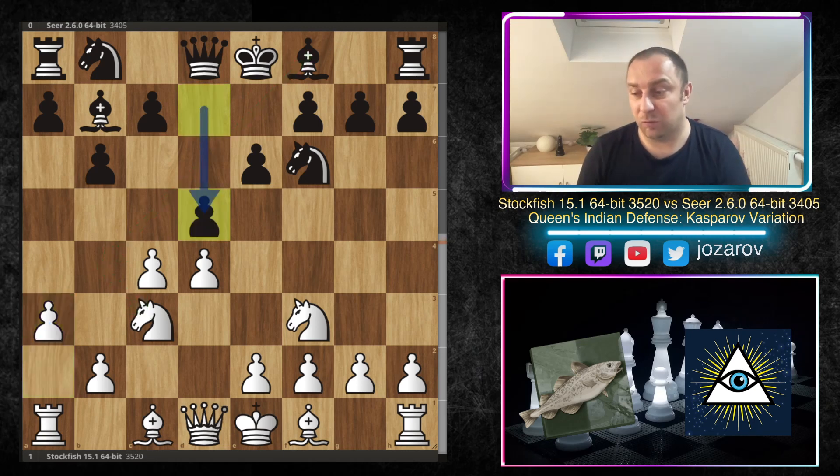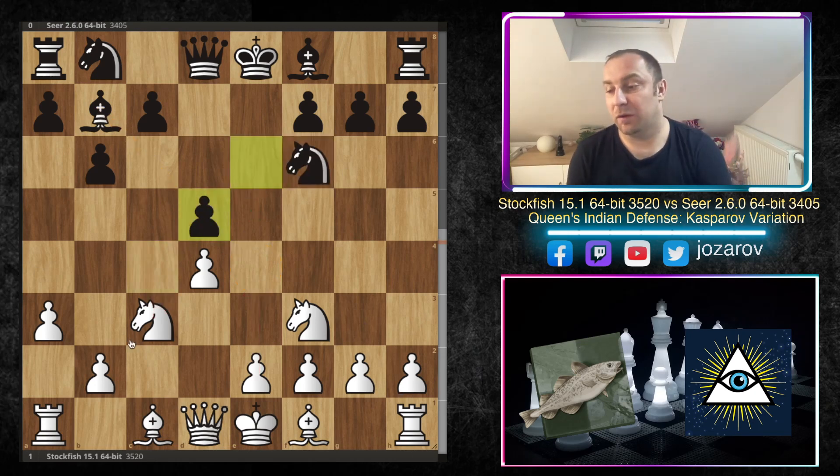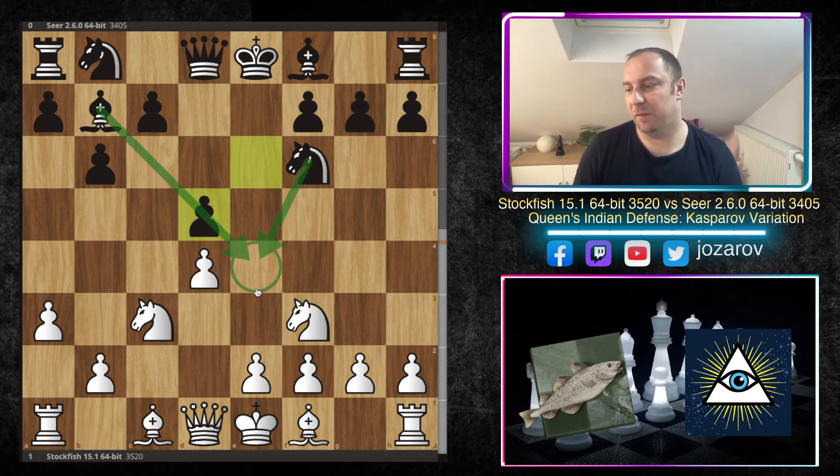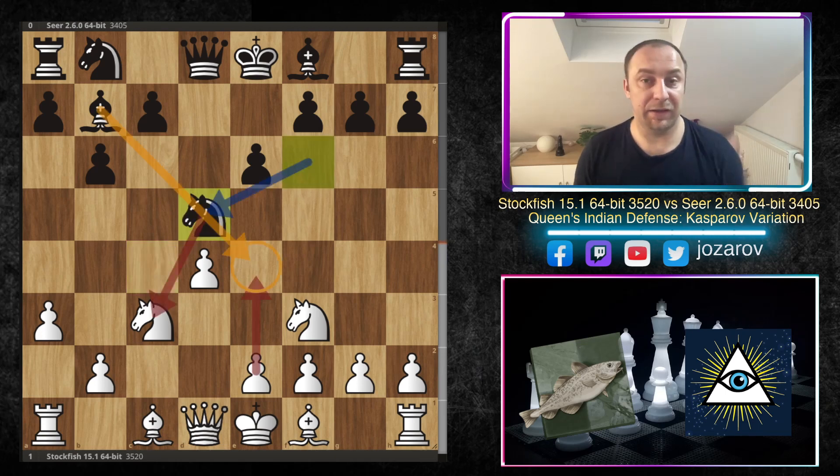In the game: bishop to b7, a3 preventing the idea of bishop to b4, then another move d5 by Seer, and now c takes d5, knight to d5. Black many times doesn't want to recapture here with the pawn — if you recapture with the pawn you block out your light-square bishop. You could maybe hop with the knight on e4, but that light-square bishop is suddenly not a good piece anymore. That's why knight to d5.